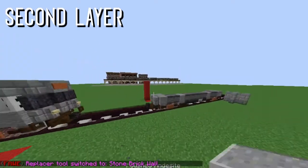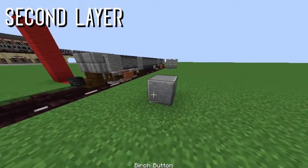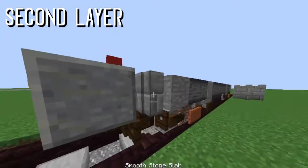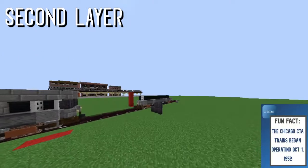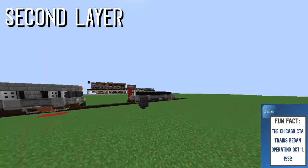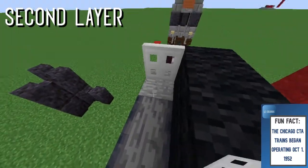That's the front of it. For the lights, put buttons on it — definitely don't forget that. My game broke and I got kicked off the server, so I'm restarting this part.